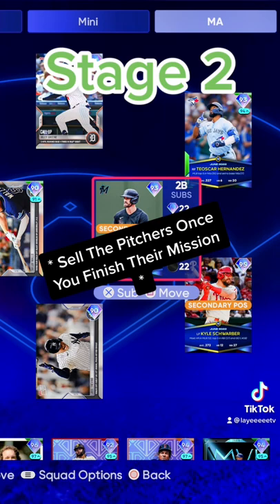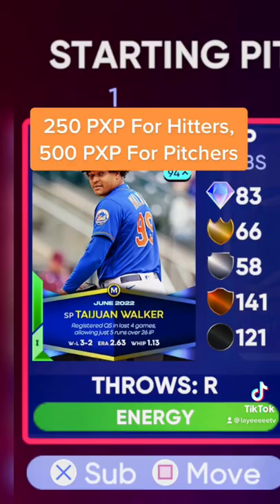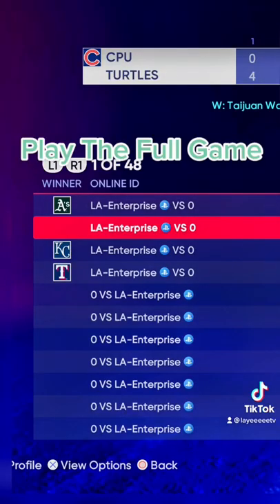Once you do that, sub your whole lineup with all the June monthly awards and TOPPS Now cards. If you're not sure who's part of the June program, you can look at all the TOPPS Now cards. You're obviously gonna start the monthly award pitcher, and you're gonna play against the Cubs on rookie difficulty, at home, against a custom created park.